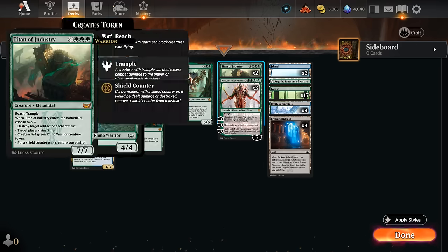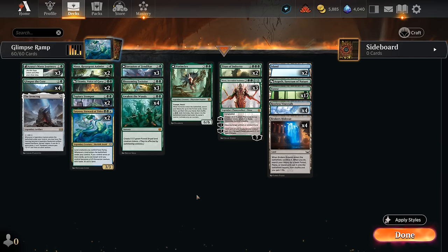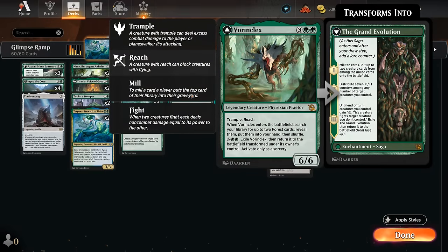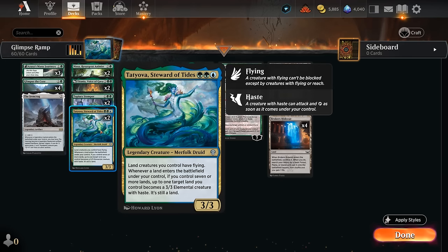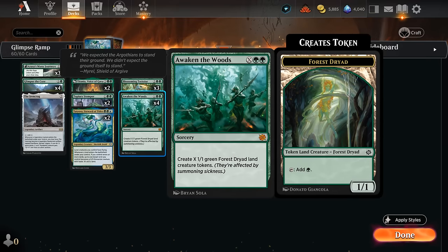Titania is an elemental and then Titan is a powerful elemental that can help close out the game. We also have one Vorinclex as a nice medium-sized threat that can help play defense and eventually transform into the Grand Evolution to take over. Tatiova also has great synergy — once we get seven or more lands on the battlefield we can start turning lands into 3/3 elemental creatures, and as long as we control Tatiova, land creatures we control have flying. Those also include the dryad tokens from Awaken the Woods.